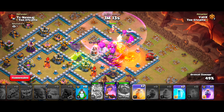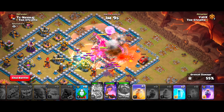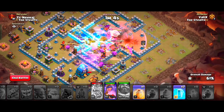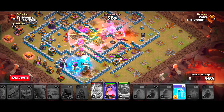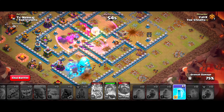We will use our Rage and Heal spells on our troops when they start entering the base. The Jump Spell plays a crucial role in this strategy — it lets our Bowlers jump over compartments freely, otherwise they'd waste too much time breaking through walls. The combination of Heal and Rage spells will keep our troops alive and enraged, allowing them to take on any defenses with ease.